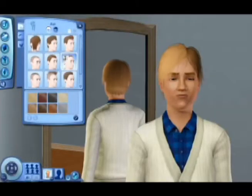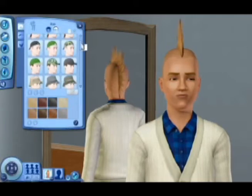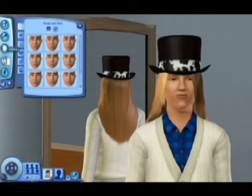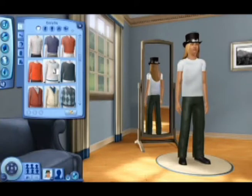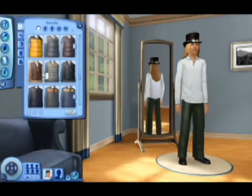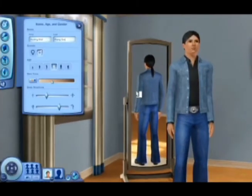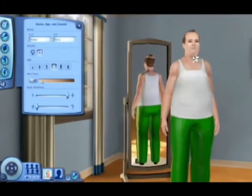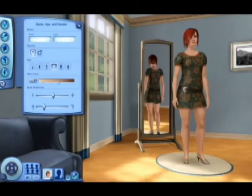First off, you'll need a Sim. The creation process is fairly advanced, with the only major lack I've found being the choice of hairstyles and clothes. Fortunately, Maxis will be releasing more things to buy online for your Sims in the future — for a fee of course. Aside from the minor hair gripe, I found that you could really make some different Sims in the game, ranging from my Native American friend Hunting Wolf Rising Sun, to my other friend who never stops eating, Heavy Harry. In the end, the options are fairly limitless.